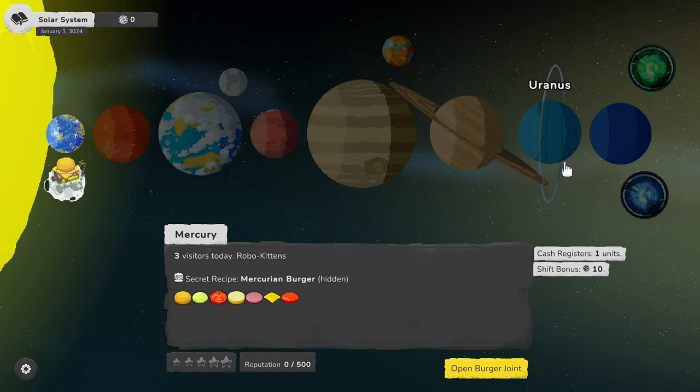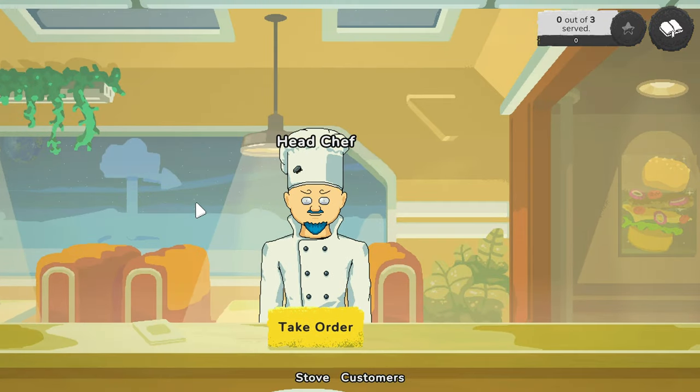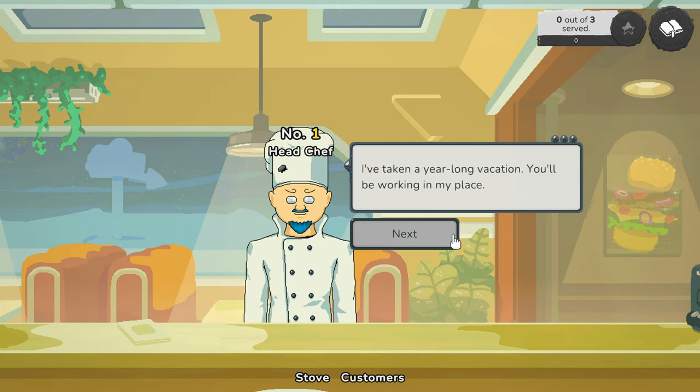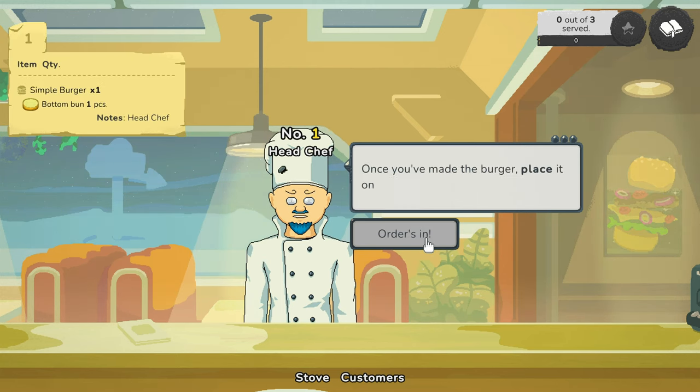I like how the start date is the current year. So three visitors today — Robo Kittens, secret recipe, Mercurian burger hidden. Open burger joint. I hope there's a tutorial because it's the first time I've played. And sure enough — 'Head Chef, take order, Earthling! You're the new cook. I've taken a year-long vacation. Make me a simple burger — bun and patty, medium rare. There's a stove down there — grill a patty and a bun, then place it on the automatic tray.'